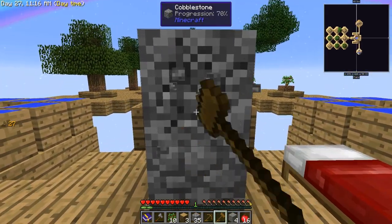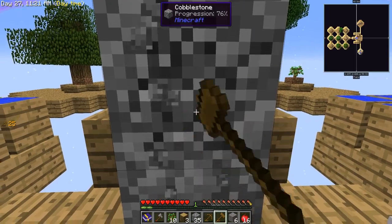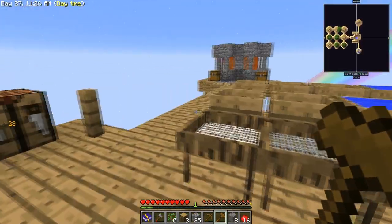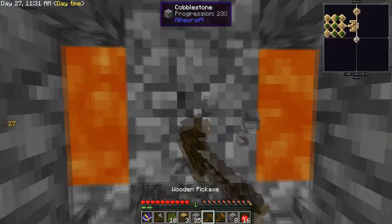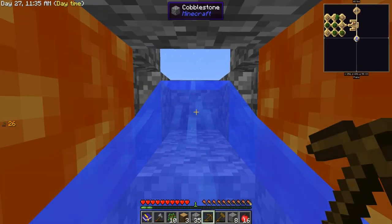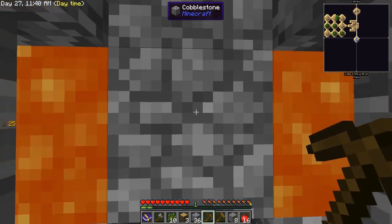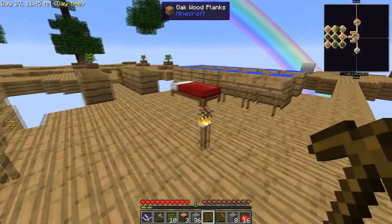Having access to the cobblestone generator means I don't have to sit there sifting dirt and getting pebbles - you guys have no clue how much better that is. I had to fix up the generator - it was quite broken before. Now it goes straight on instead of sideways, and the lava is just there for decoration.